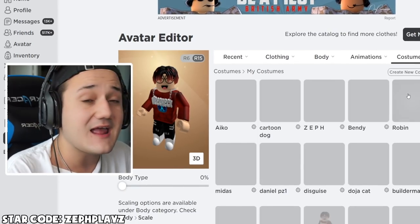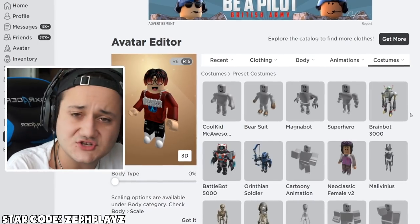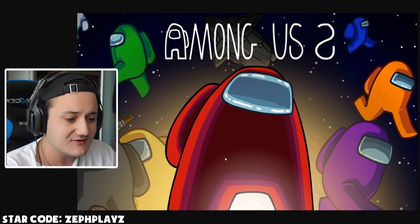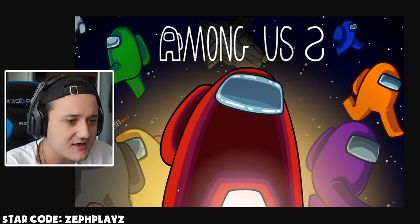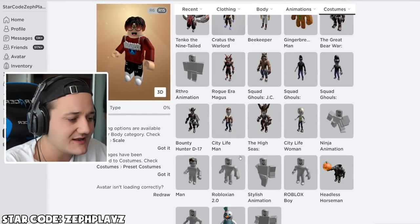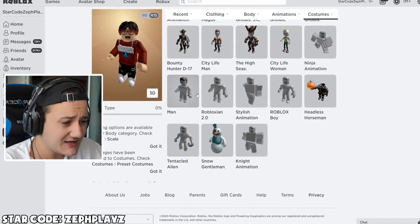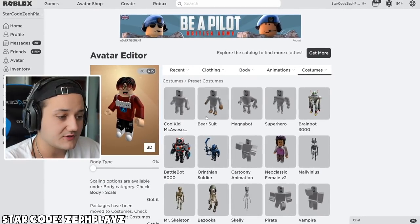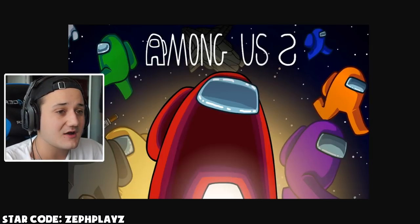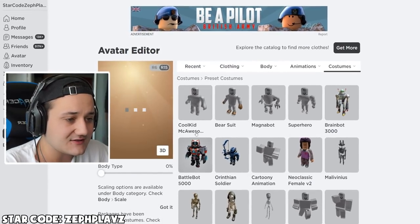So we're going to go here and start a fresh new Roblox account. I was thinking which Roblox package should we do here. There's quite a bit of different ones, but as you can see they're kind of like a stub — they're short, stubby, and they kind of have very rounded features. So we need something that's going to be very rounded. I'm thinking we can go with the man package or we can go with the Cool Kid McAwesome package. I think the Cool Kid McAwesome package kind of fits the Among Us aesthetic here a lot better, so let's go ahead and get the Cool Kid McAwesome one.